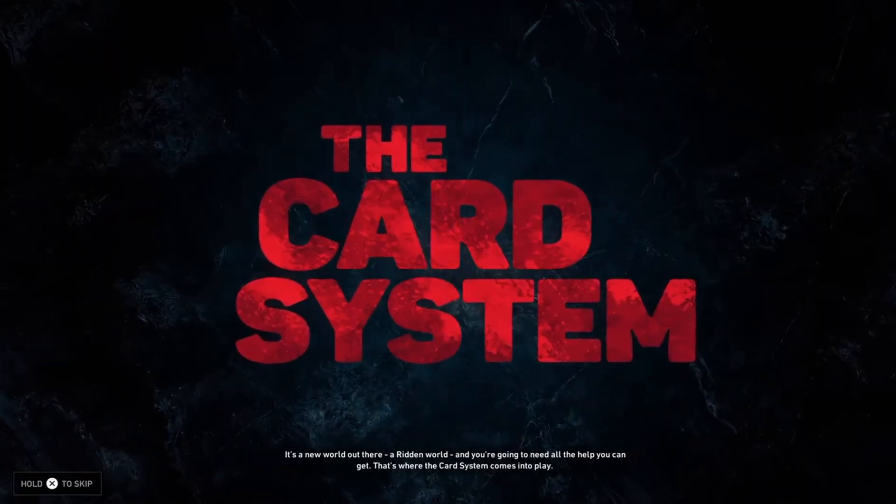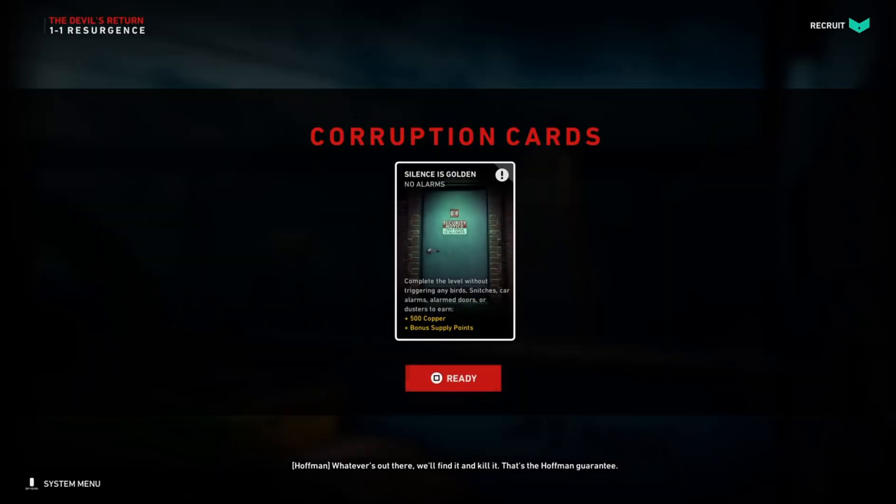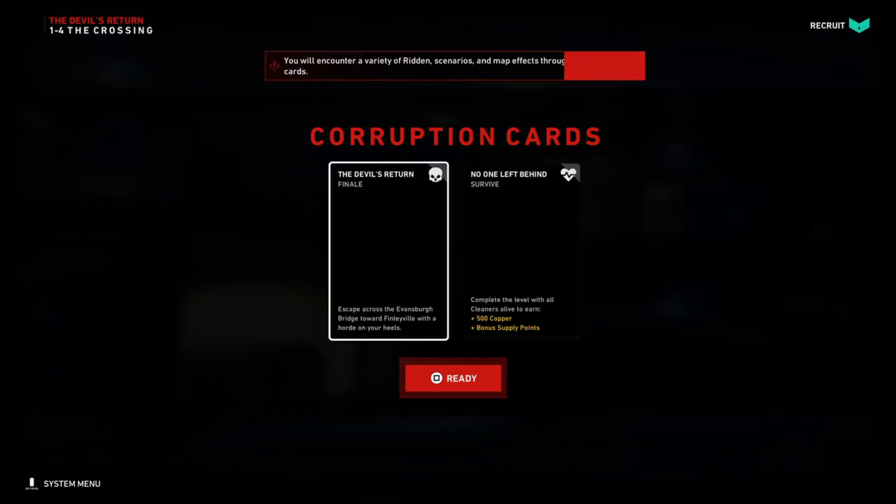Back 4 Blood uses a card system where the enemy director uses Corruption cards. These Corruption cards are modifiers — stronger enemies and more hazards that add challenge.